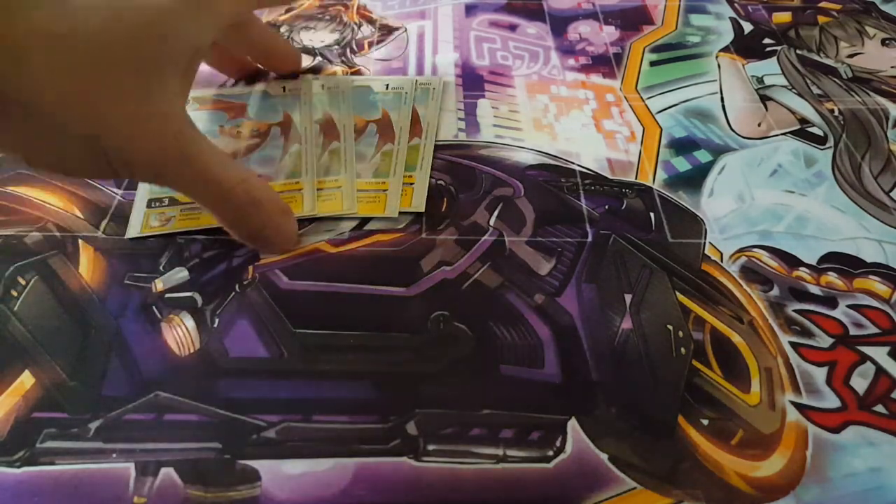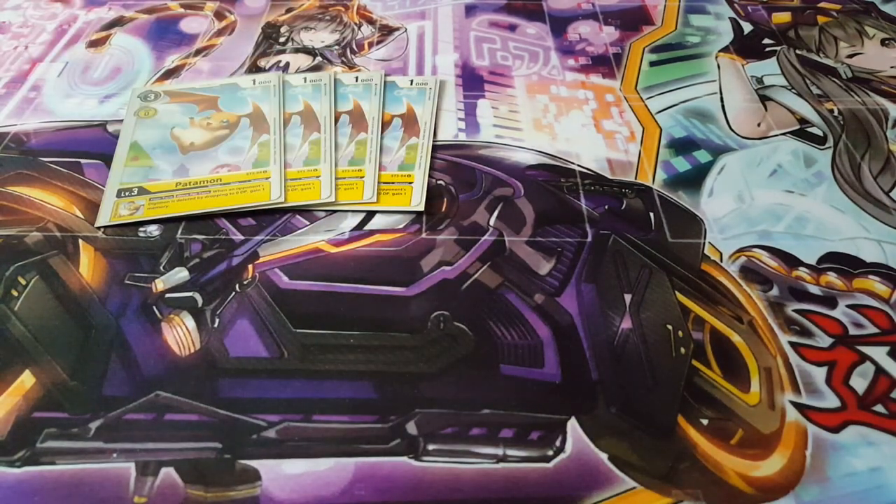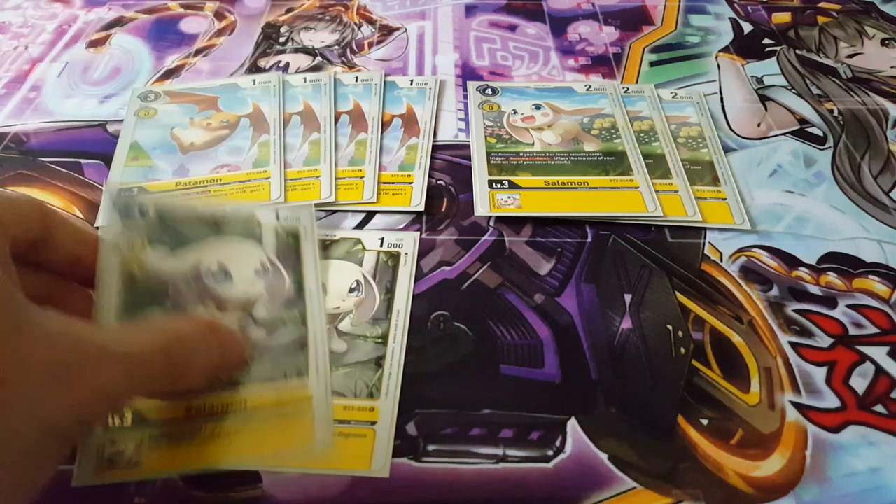Moving on to level threes, we're playing four copies of Patamon. When your opponent's Digimon is deleted by dropping to zero, you gain one memory — an inherited effect that's really amazing for this build. We're also playing three copies of Salomon: on deletion, you recover one card if you have three or fewer security.